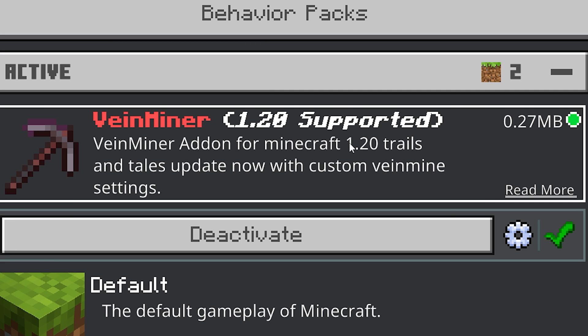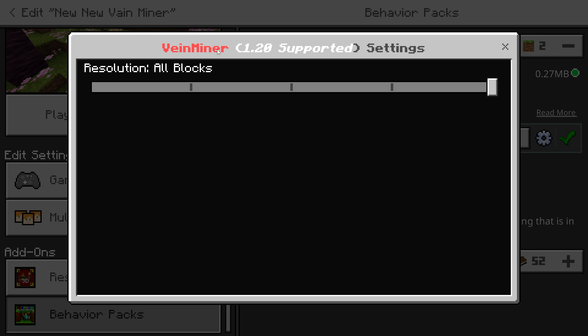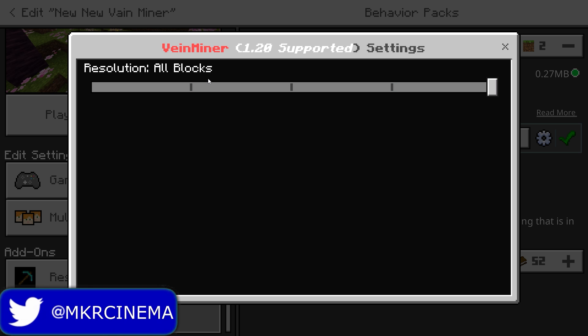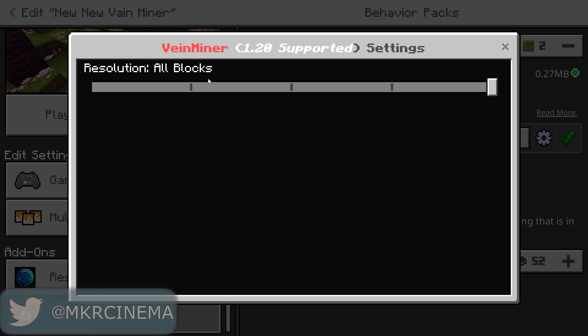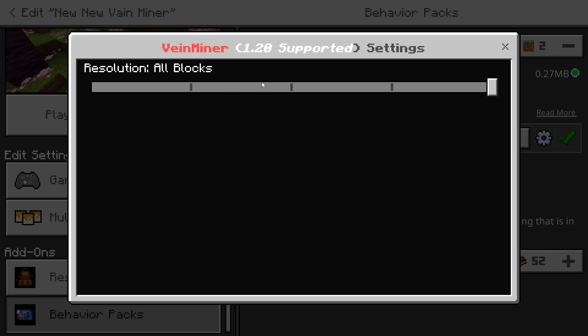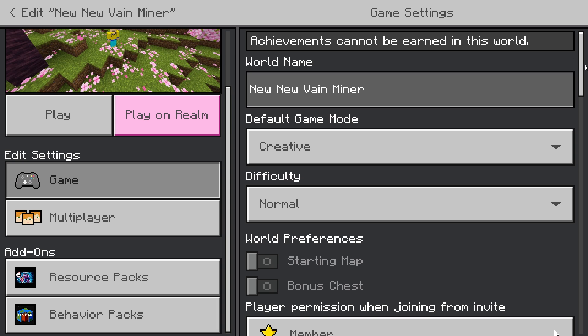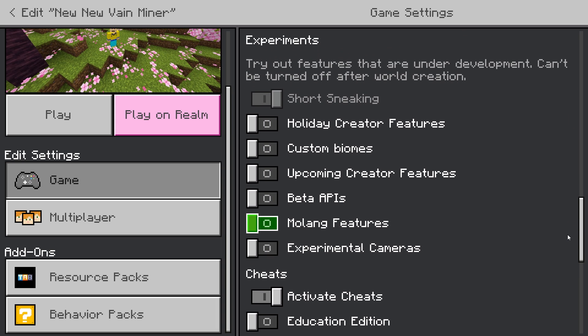It comes with a behavior pack — make sure it's active. It has a cogwheel which allows you to select more personalized settings. If you choose 'all blocks,' it will cover all the blocks that this vein miner supports. You can choose what you want with the other settings, but I'll just leave it on all blocks and carry on.